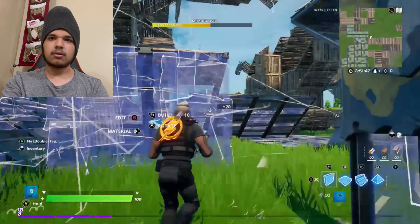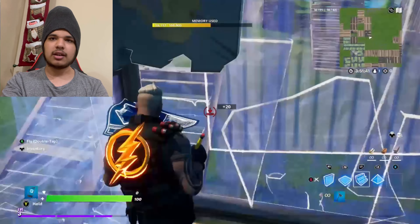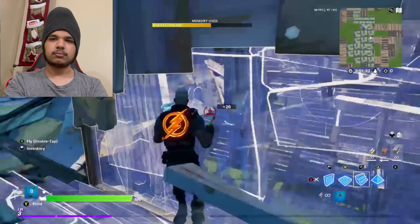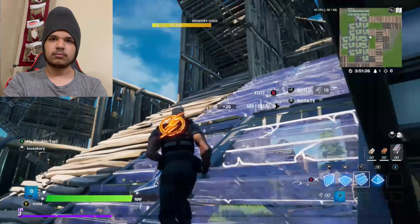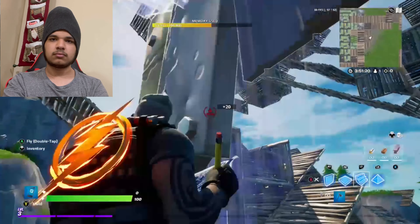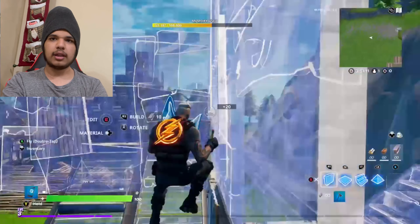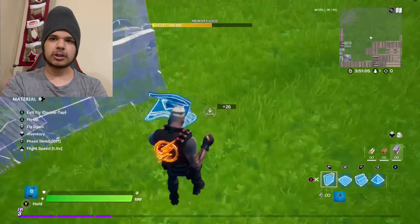You have to be really, really fast and know the controls and everything — you have to mash buttons and stuff. Right now I'm gonna be building, and my first part is building, then I'm going to go on the island and build a house and stuff. Right now we're just doing free-for-all practice building.